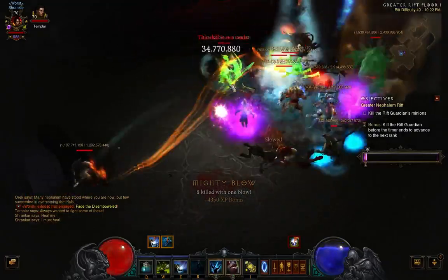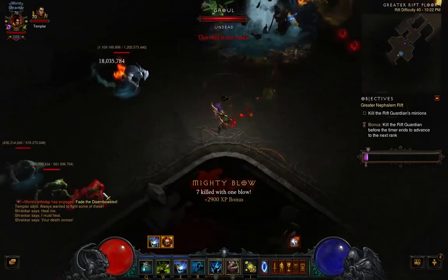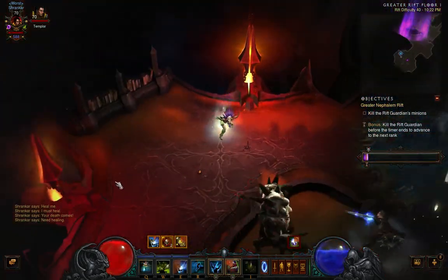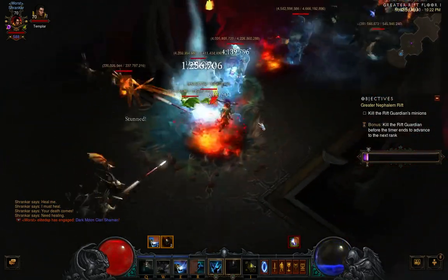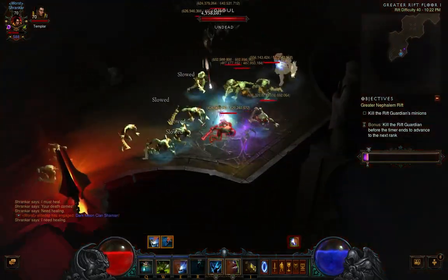First impressions, it's a pretty dense Rift. We do have some problems here. We have these Moon Clan Impalers, and their spears hurt really bad. You've got to dodge all of them — they go quite fast. Basically they're going to be like a primary target. Whenever I see them, I'm going to try to CC them off and then go straight in for the kill.